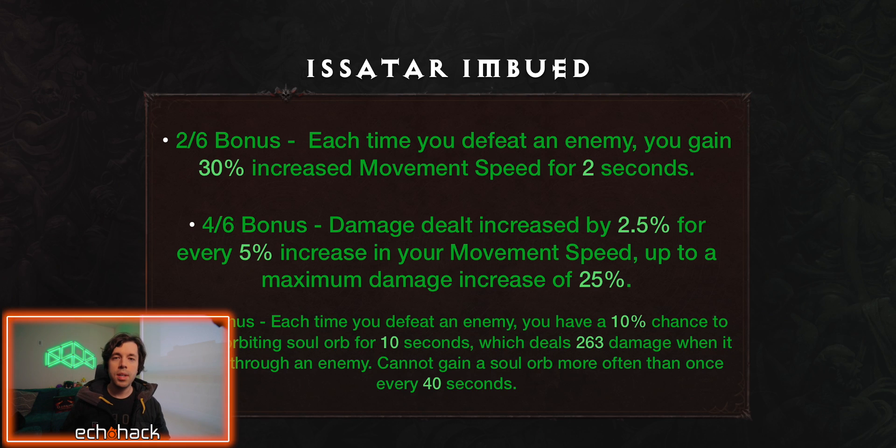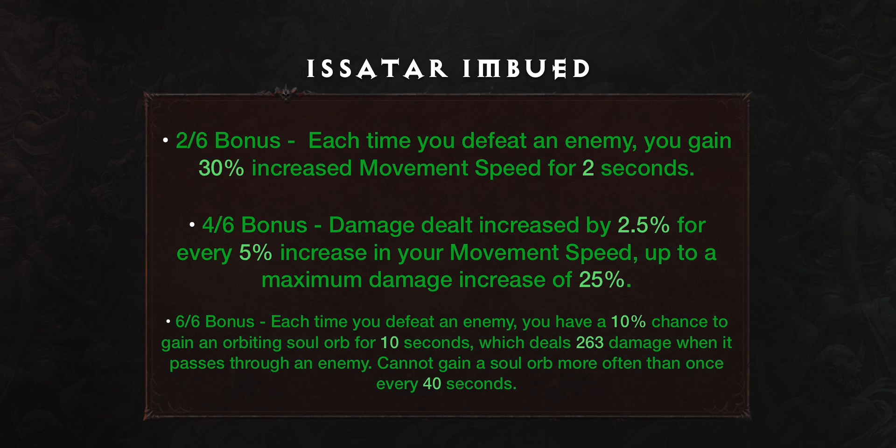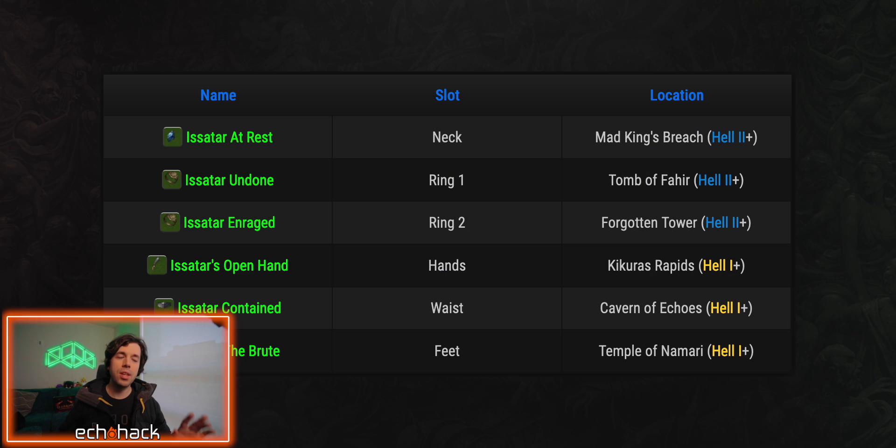Isitar Imbued is a set focused on speed and killing enemies, making it incredibly useful for PvE DPS-focused builds. Unfortunately, since this depends on killing enemies, it's only marginally useful in PvP. The 2-out-of-6 bonus: every time you defeat an enemy, you gain 30% increased movement speed for 2 seconds. The 4-out-of-6 bonus: damage dealt increased by 2.5% for every 5% increase in your movement speed, up to a maximum damage increase of 25%. The 6-out-of-6 bonus: each time you defeat an enemy, you have a 10% chance to gain an Orbiting Soul for 10 seconds, which deals 263 damage when it passes through an enemy. Cannot gain a Soul Orb more often than once every 40 seconds.